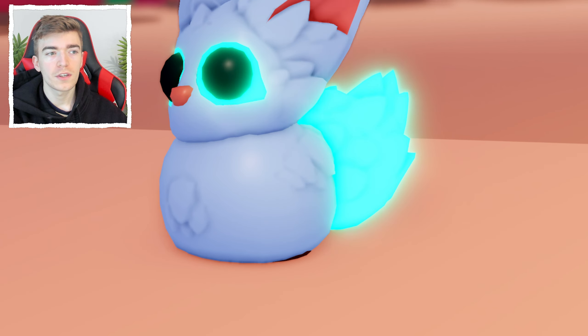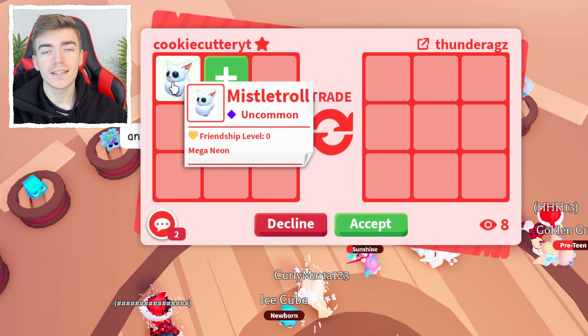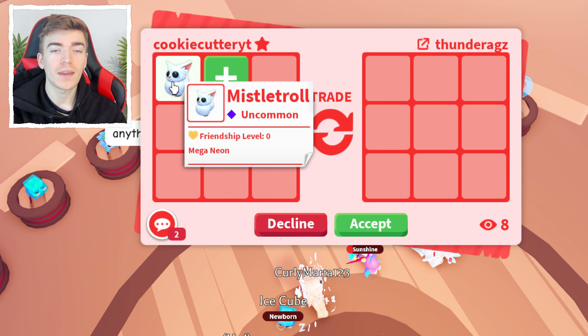This pet is very fun, and I'm not really sure what offers we're gonna get for it, but the Mega Neon is a pretty cool looking pet so let's do some trades. A Mistletroll costs 16,000 gingerbread, meaning to have a Mega Neon one you need 256,000 gingerbread, plus a lot of aging.